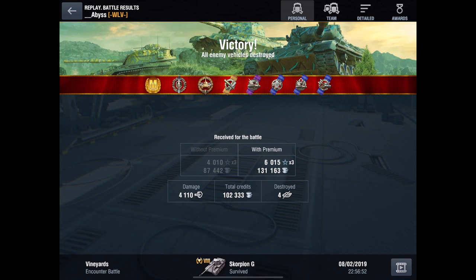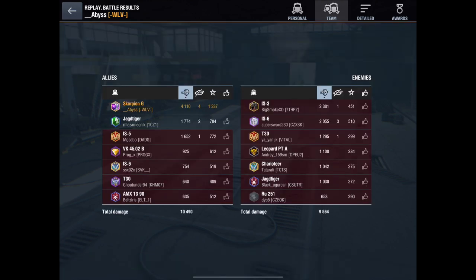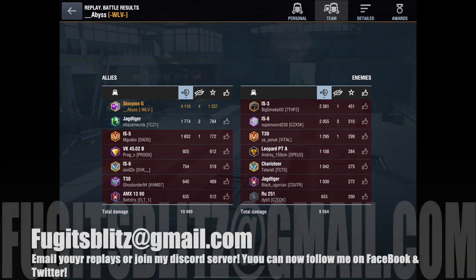I'd like to thank Abyss of clan WLV for kindly sharing his replay. Go check out his YouTube channel — it's really worth a look. That's been the Scorpion G, guys. Fantastic tier 8 TD with a not-so-fantastic price tag. I've been Fuji. I hope that's been entertaining and informative, and sort of given you an idea of whether you should drop that gold or not. Comment, like, and everything below. If you haven't already, press subscribe.